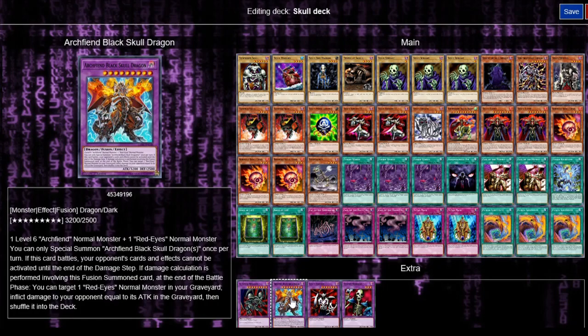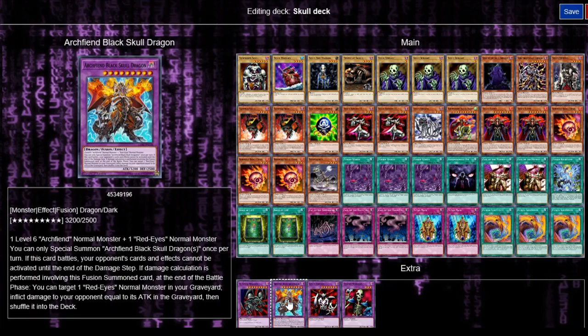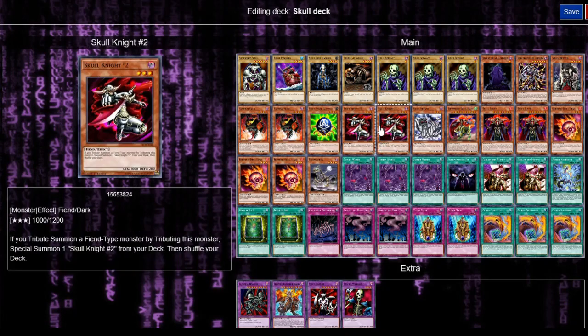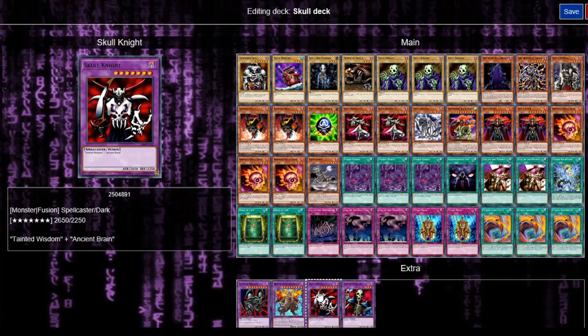Archfiend Black Skull Dragon says one level six Archfiend normal monster and one Red-Eyes normal monster. You can special summon once per turn — I think I can still use this, correct me down below if this doesn't work with Archfiend Black Skull Dragon. Next we've got Skull Knight — it's weird that one is called Skull Knight 2 and the other is just Skull Knight. This one should be called Skull Knight 2 and that should be the normal Skull Knight. We've also got Zombie Warrior, which really should be called Skeleton Warrior or Skull Warrior, since it's not really a zombie — but it's Skull Servant and Battle Warrior fused, which is why we've got Fusion Substitute.